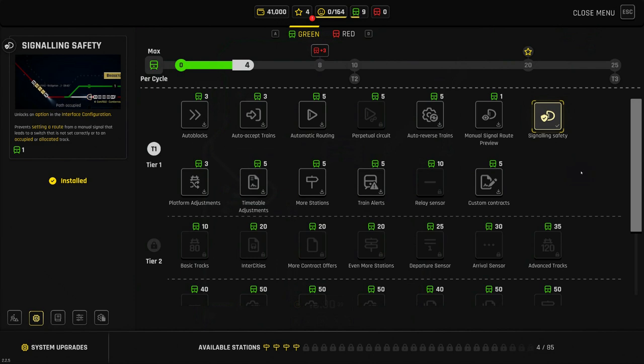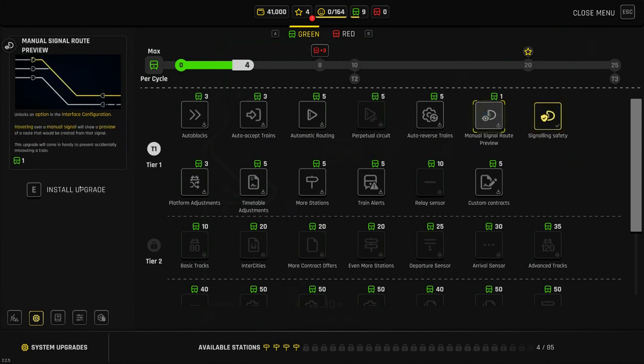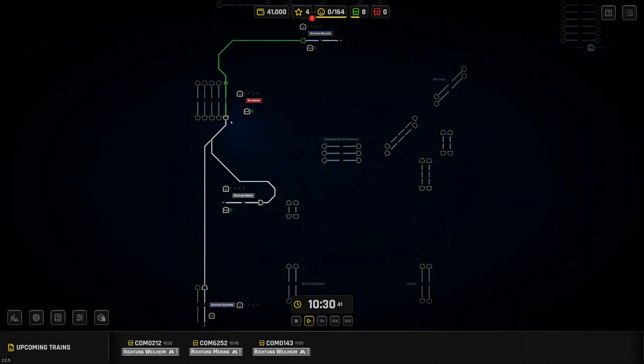The other upgrade, which I don't find quite as useful but is also only one XP, is the Route Preview. It means if you hover over a signal it shows you which route is currently switched with the points. So if I switch that way, the yellow line goes towards Richtung Kalfering, and if I switch it the other way it goes to Richtung Measuring station instead. Pretty basic but kind of useful.